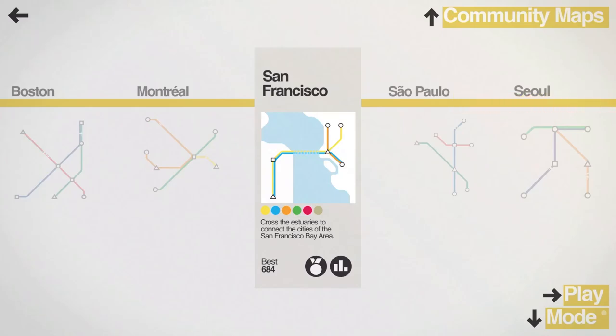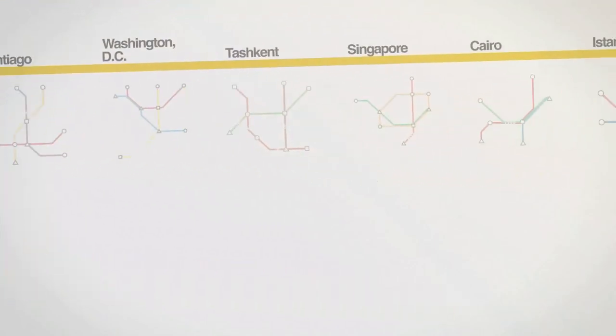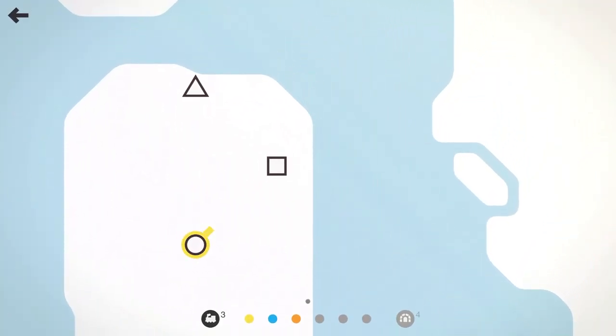We will be checking out the city of San Francisco here in Mini Metro. We're going to be crossing the estuaries to connect the city of the San Francisco Bay Area. So let's go and hop right into our beautiful subway map here and we're going to start with a pretty easy line up here.